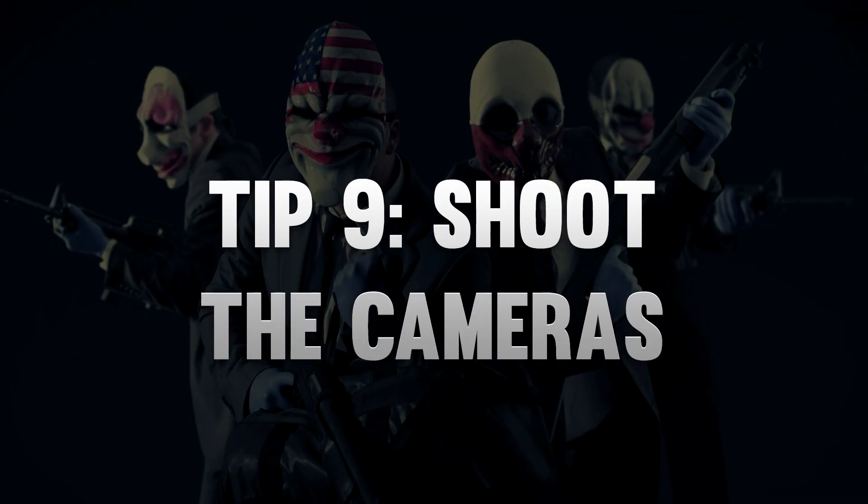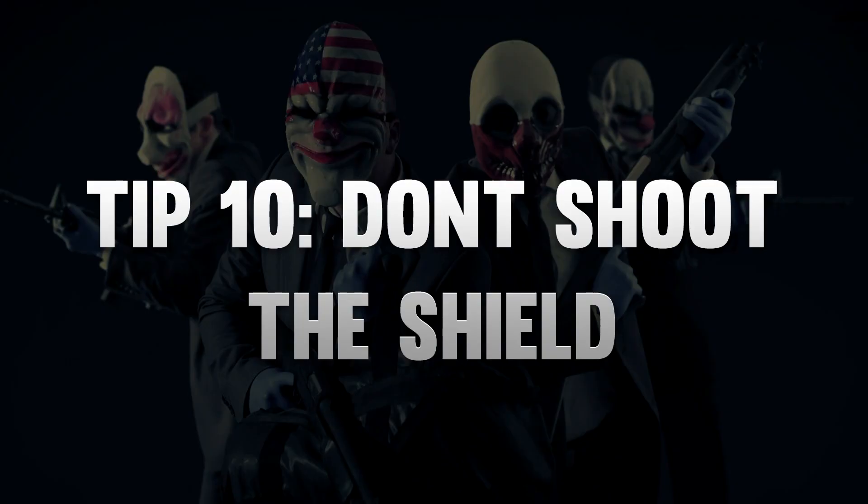Tip number nine is that you should shoot cameras so the police get reduced intel on you. And tip number ten is that you should circle strafe around an officer with a shield. Shooting the shield is pointless and I see a lot of people just shooting at the shield, wasting their ammo. You have to hit them in the back or the side — by circle strafing, you will accomplish this.